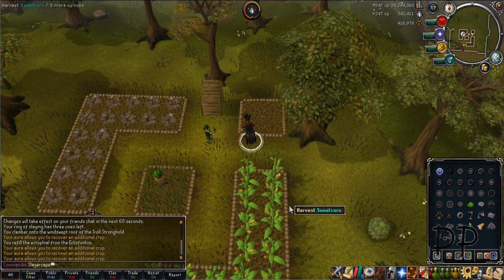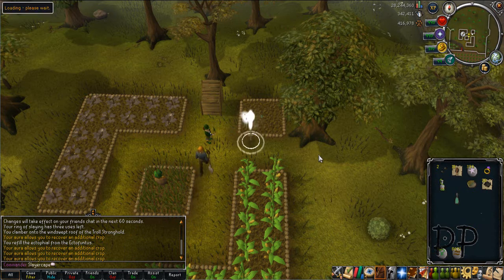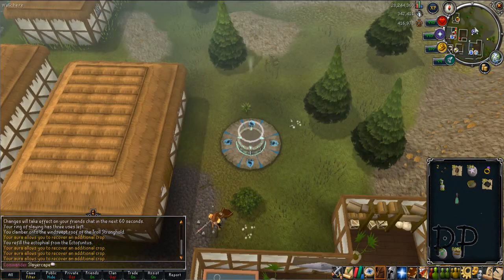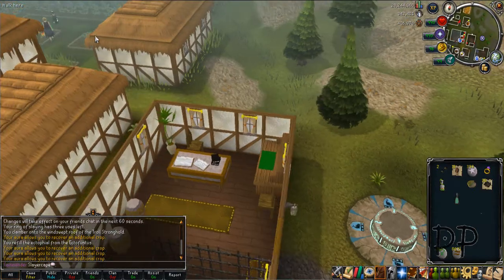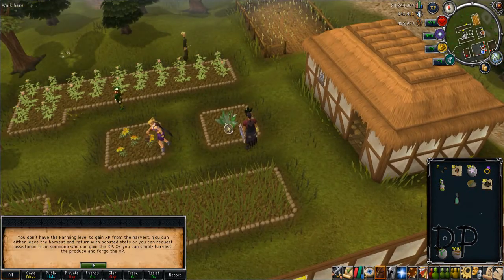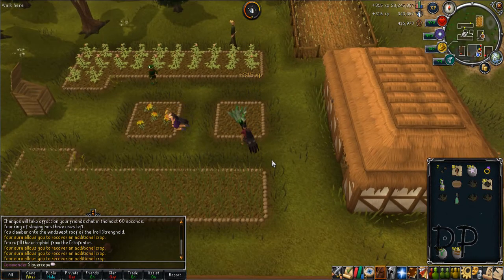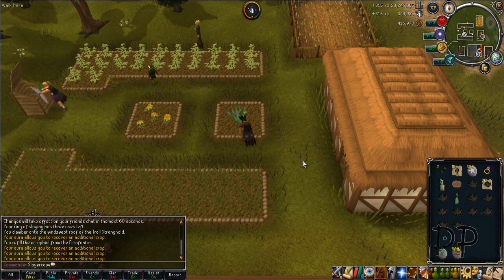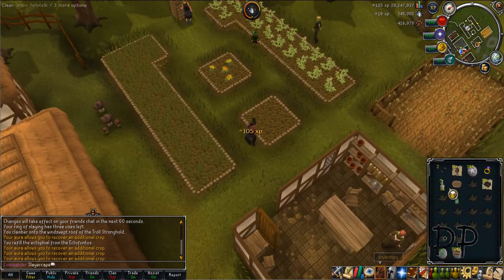Now you want to teleport to Catherby. You can bring teleport runes to Catherby. You just teleport over and head northwest over to the patches and do what you have for the last three patches. If you need to boost, boost again. There might be people trying to talk to you — when you're recording you don't really have time to reply.